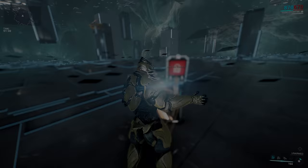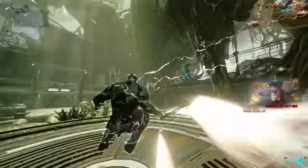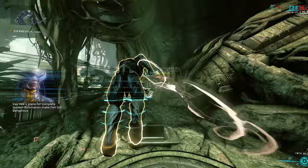Vay Hek isn't a hard boss fight. He might look intimidating, but he's really not. Run through the mission as fast as possible until you get to his boss room, then deal damage to him. Keep throwing your Zarr at him and he's going to eventually die. If not, shoot him in the face with your Hek.